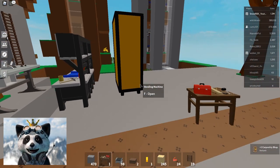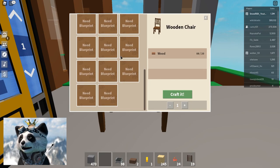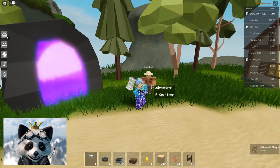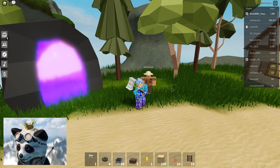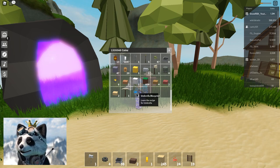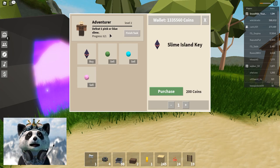The carpentry workbench is one of the new things we've gotten. Let's place it here. We need blueprints to unlock the other furniture we can craft. There you go — 'defeat one pink or blue slime.' We just got an umbrella blueprint, which we can put on our workbench to learn how to create an umbrella.